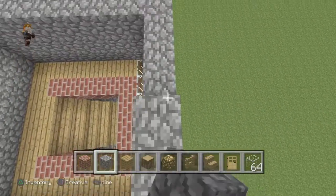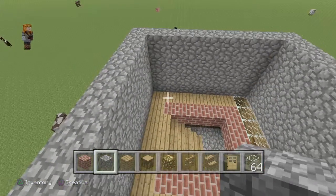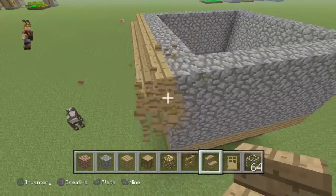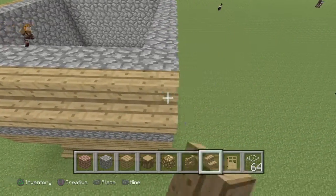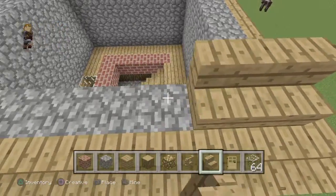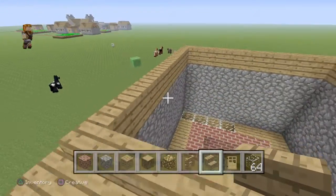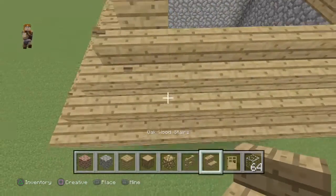You guys can build whatever you want inside, and you can add windows — glass pane, any type of window if you like. So now we're gonna start building the outside layer. All you're gonna do is that — kind of a tricky layer to do. Excuse me. Almost done with the house. Now we're gonna keep doing this for the whole outline until it looks like that, but different.